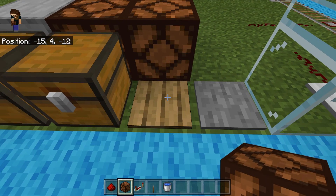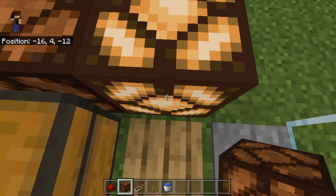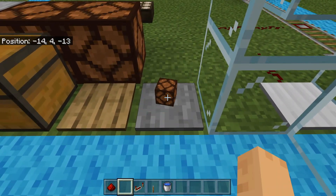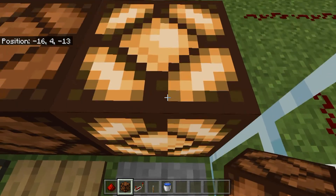A wooden pressure plate can detect when an item is dropped on it, or when a player or mob has stood on top of it. Stone pressure plates cannot detect dropped items, but they can detect when a player or mob is standing on top of them.